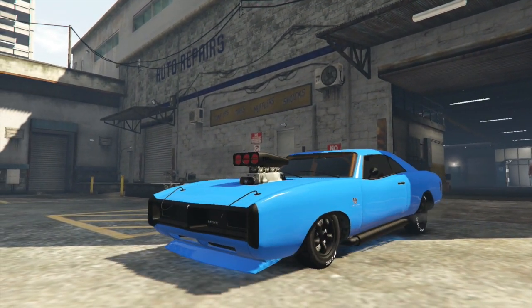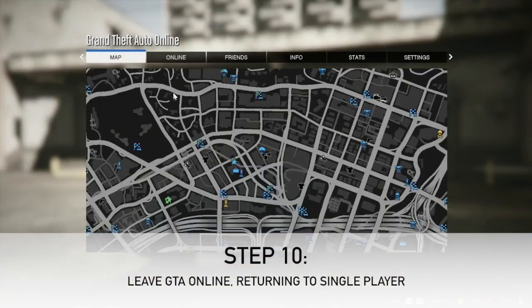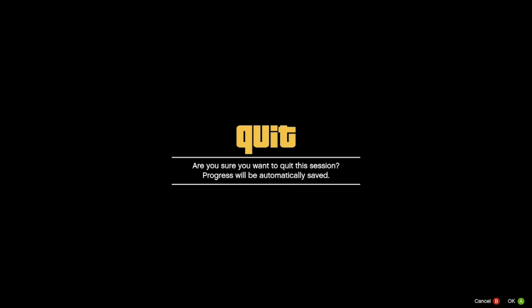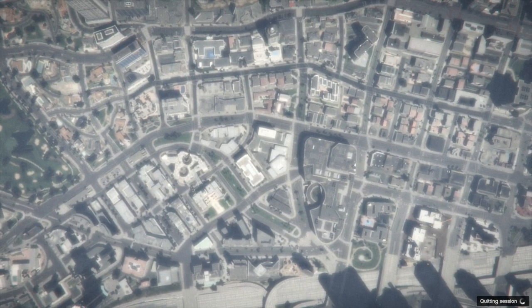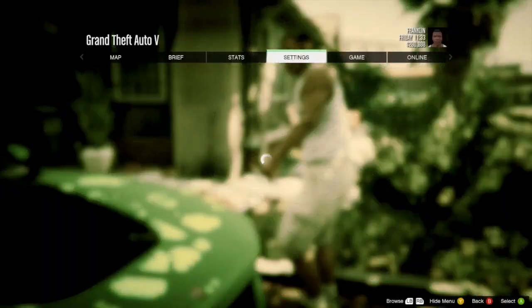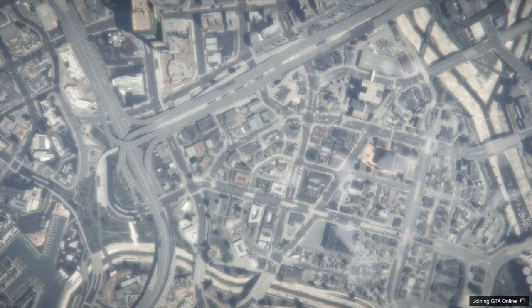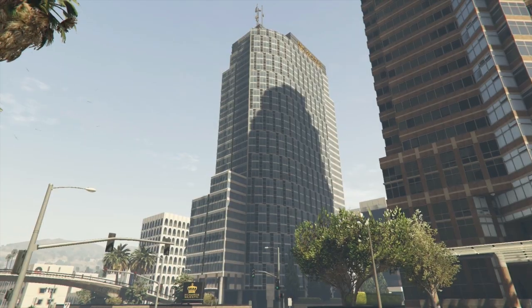Then hit start, go to Online, and leave GTA Online — it'll save your progress and take you back into single player. Once you load into single player, hit start and go back into an invite-only lobby. We're loading back in right now.